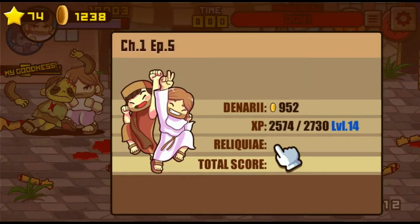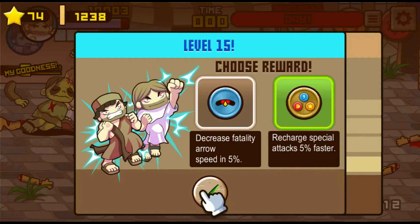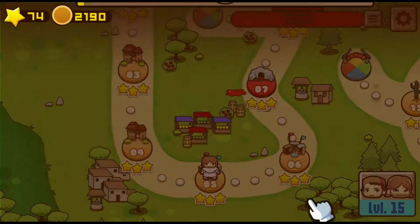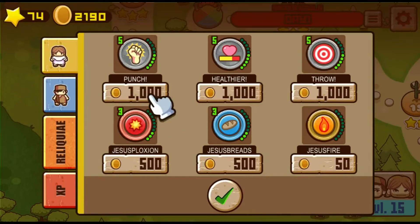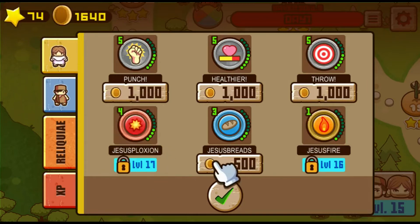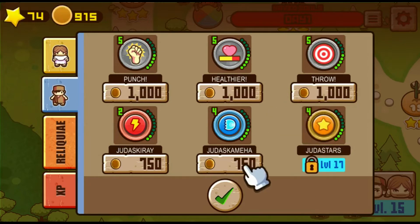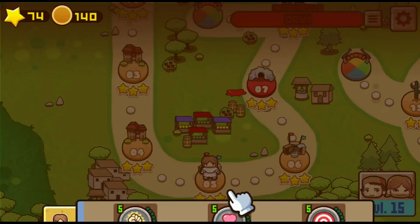This time when we level up, we get to choose a perk. We're going to choose the one where our specials recharge 5% faster, even though the fatality arrow is tempting. Now that we've leveled up, we've unlocked all kinds of new upgrades, and we're going to upgrade our special attacks first. Something to mention is that thematically, Jesus' special attacks are biblical, and Judas' special attacks are anime-inspired. That just strikes me as kind of funny, but that's what they went with.